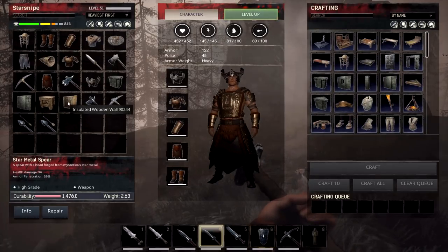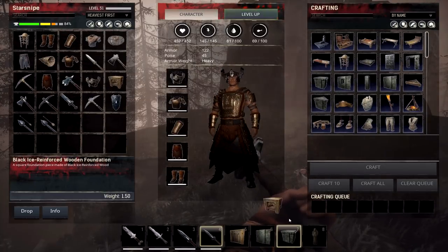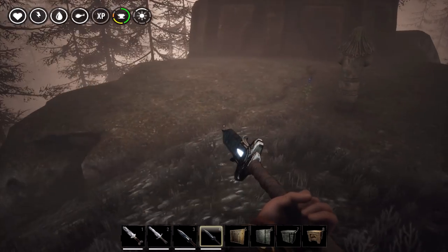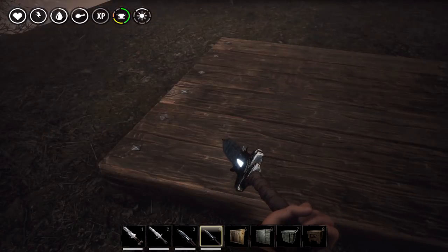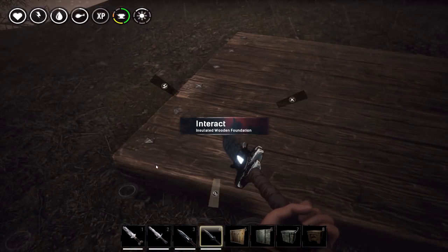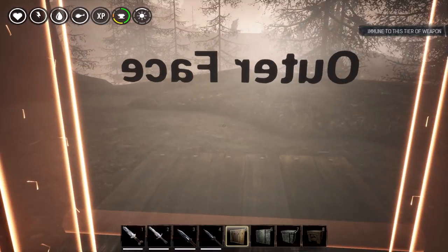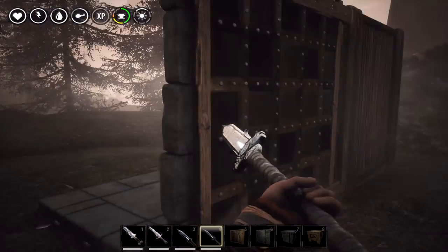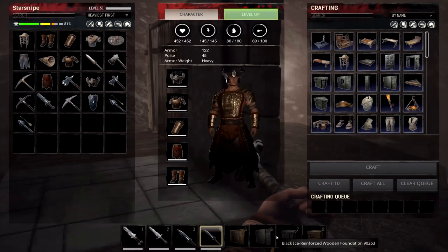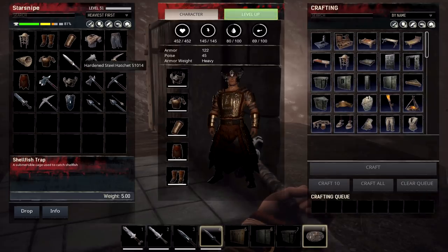There were a couple more things added in as well, including insulated wood — another thing you can craft — and black ice reinforced foundations. The insulated wood is going to be the type of wood you want to build with if you're up in this area. I don't know if it's going to be stronger since there's not really a way to check the health of it. The black ice reinforced foundations are going to be some of the strongest types of materials you can craft, which is pretty cool.